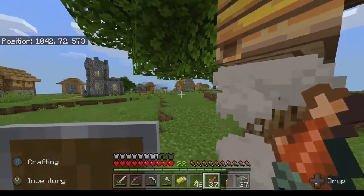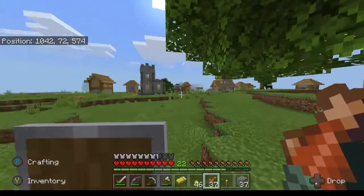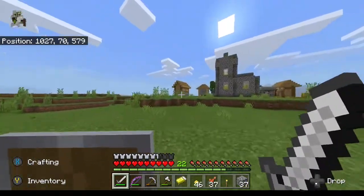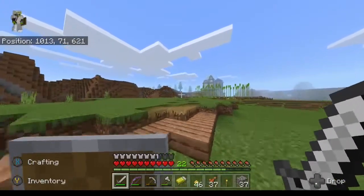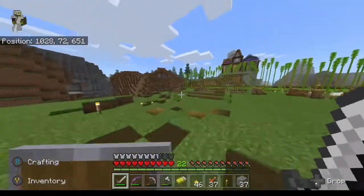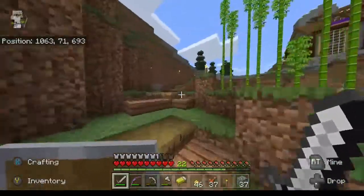Since this bee nest just happened to generate near this village — which we're going to make safe soon and start trading for emeralds — it was a convenient time and place to work with it. All right, so we're going to head back over to the main base we just built. I did a little bit of work off camera. The house is on the side of what you'd call a big hill or small mountain, and it wasn't really accessible, so I started this path that winds around.